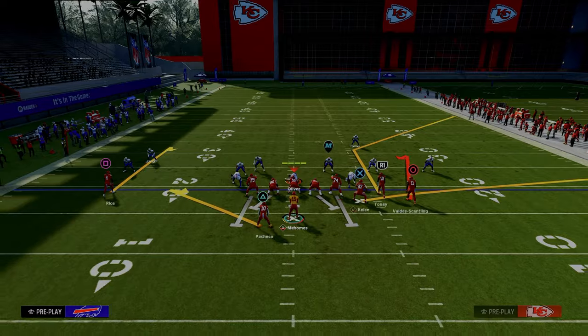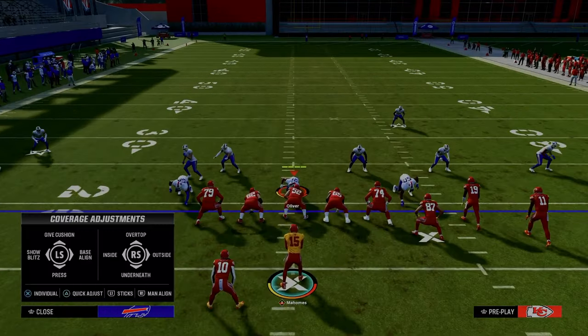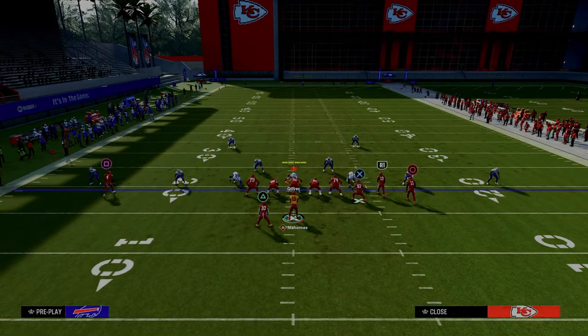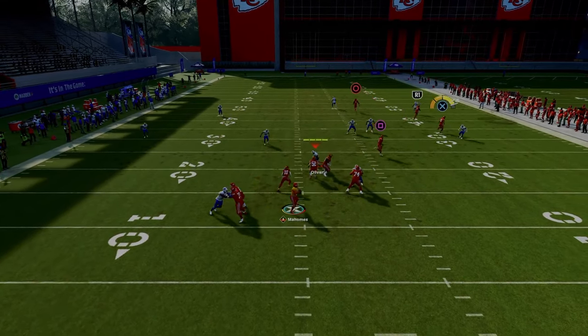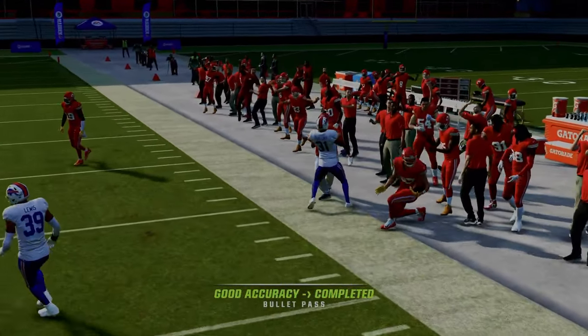The big corner, little corner concept is such an important concept to understand. This also does a really good job against a basic cover three — you're going to get the same behavior as you got with your cover four. That short corner route just gets into a nice soft spot against the zone coverage.